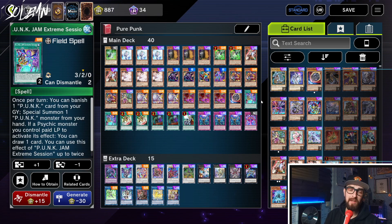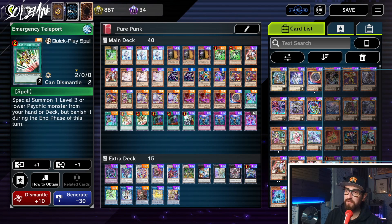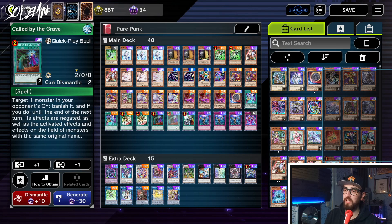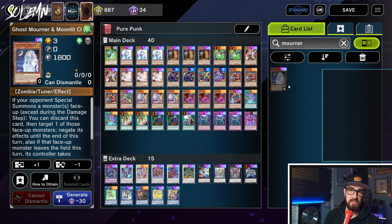Next we have two Jam Extreme Session. I find it just an incredibly broken card — I don't mind opening it and then comboing without having to search Wagon. Then we have two Emergency Teleport. It's very sad there are only two in Master Duel; in the TCG it's a three, which makes a Punk deck much more consistent. Then we have two Called By and one Cross Out because we don't want to get Max C'd. Triple Imperm because it is one of the best hand traps right now especially against Sprite, though it does have the issue that if you draw it off Jam Extreme Session on your opponent's turn you can't really do anything with it. If you'd rather run Mourner for that reason you can, but I think Imperm is better overall.